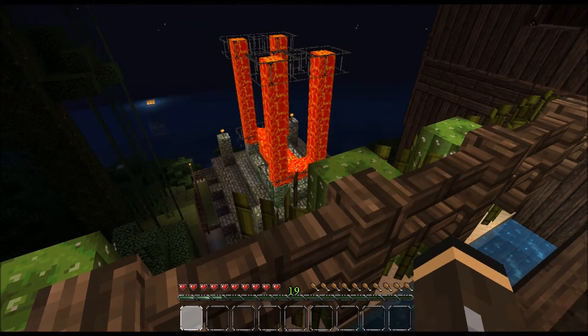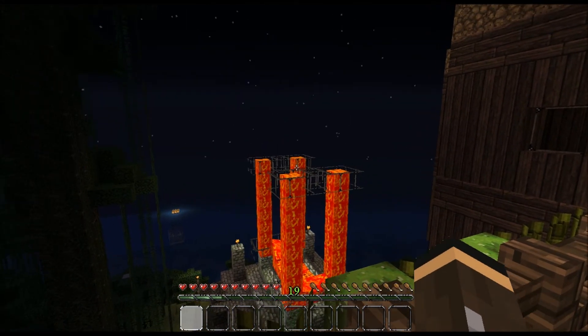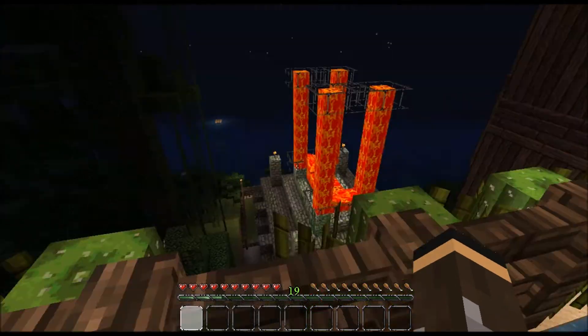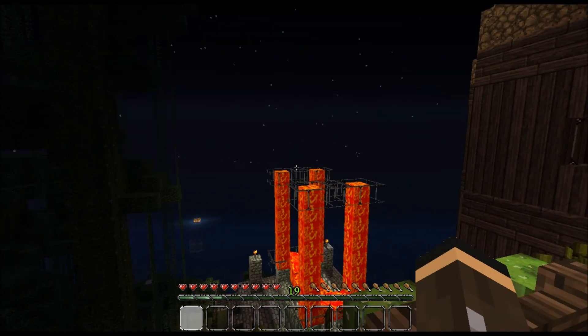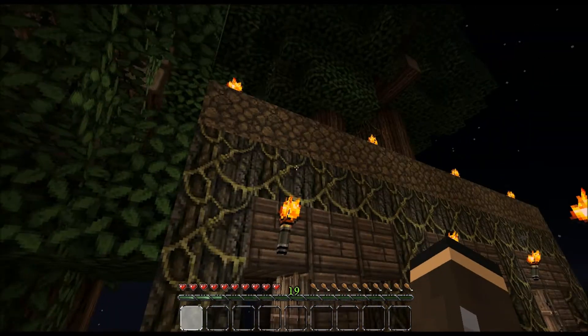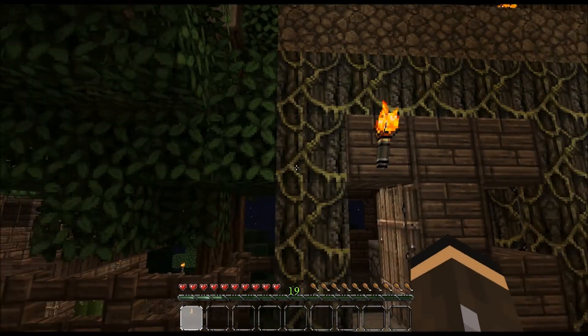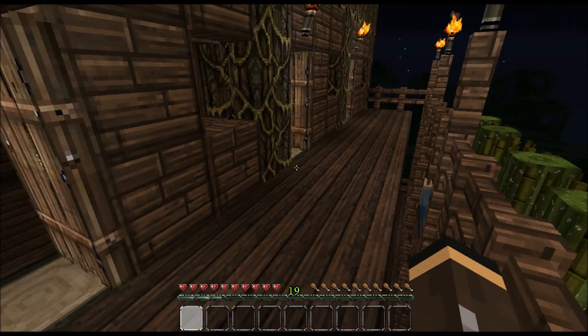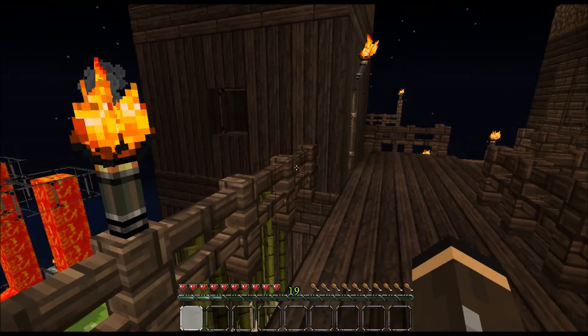There's the top of the lava flow — just glass panels pillared up on dirt, with lava poured in. I put dirt on the roof and planted trees on top. I built this using jungle wood as much as I could.